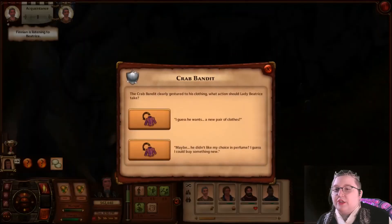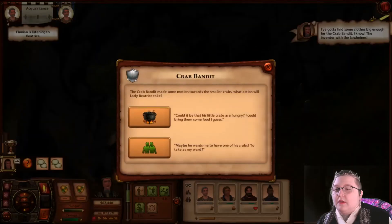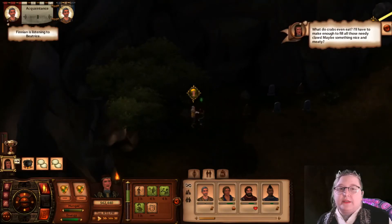He gestured to his clothing — he wants a new pair of clothes. And then he motioned to the smaller crabs. Could it be that his little crabs were hungry? I could bring them some food. Maybe he wants me to have one of his crabs to take as my ward — I don't think that's it. We can now pursue all of the bits.